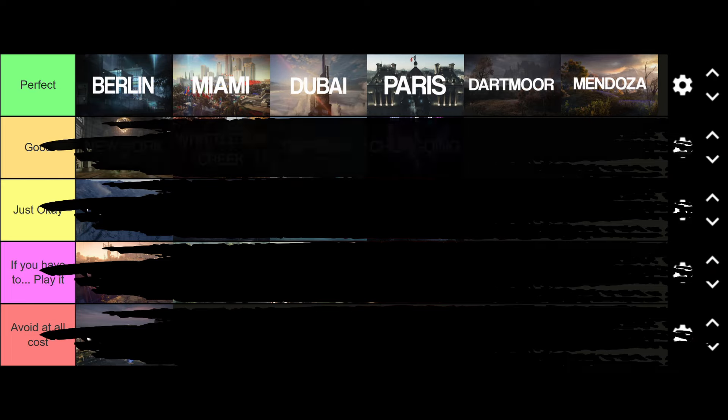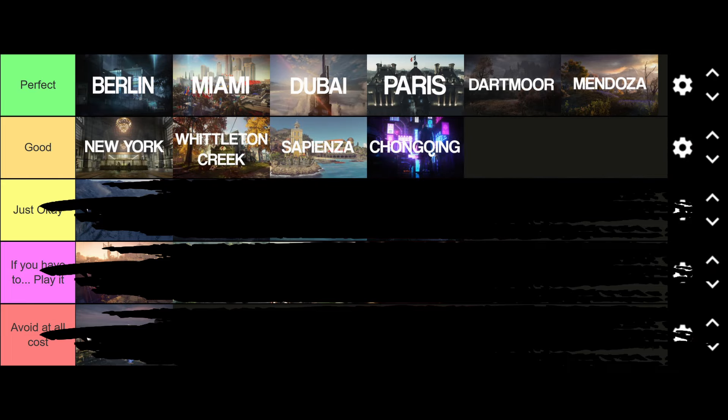The 'Good' category are maps that are great for regular syndicate members but you really don't want to have showdowns on. New York has a small map but with a lot of added NPCs, making it very difficult to isolate certain targets. Wilton Creek is probably the best map you can play for regular syndicate members, but not for showdowns - because the map is so small, it's often very difficult to isolate targets, as there are far too many NPCs in a small area constantly entering different trespassing territories, requiring you to constantly change disguises.